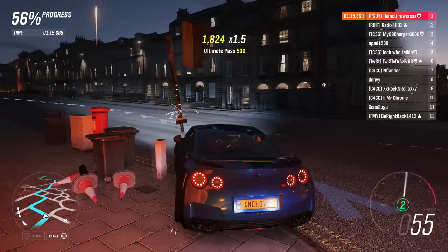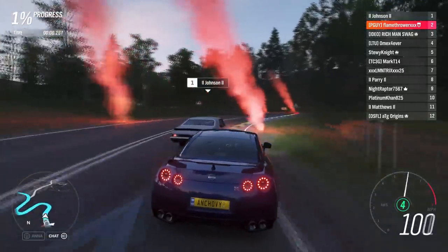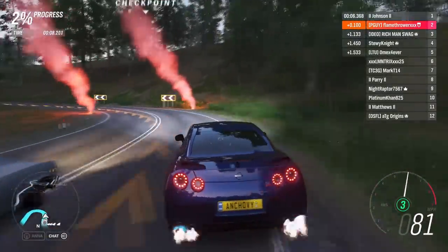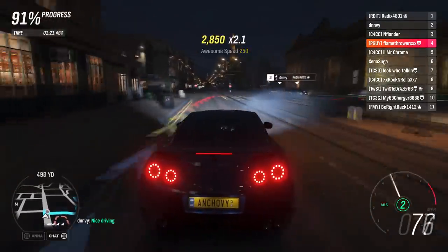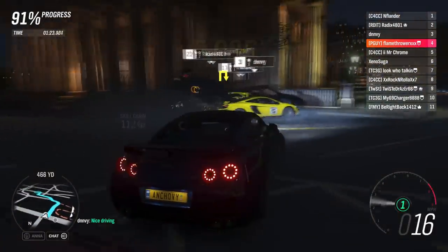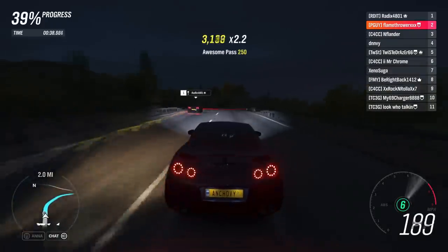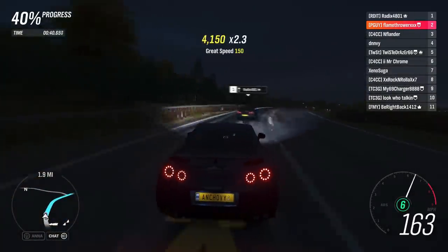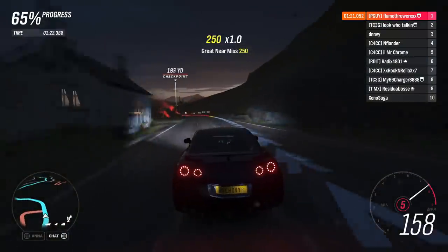Once you're past the apex, step on the throttle. Because you're all-wheel drive, you can get on the power earlier than rear-wheel drive cars, but don't get too greedy or else you'll find yourself sliding away from the corner towards the wall. Your biggest weakness are high-speed corners, as you'll more often than not find yourself losing grip and sliding towards the outside.